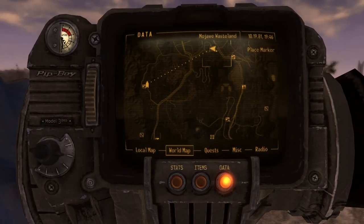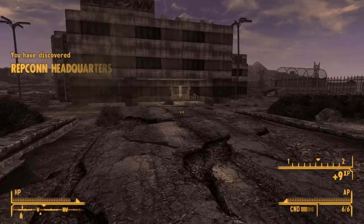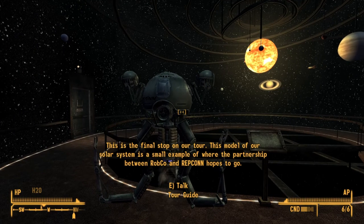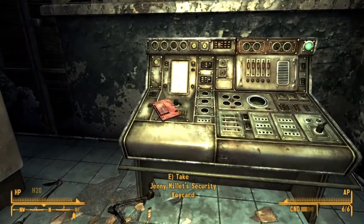West of the 188 Trading Post, you'll find Repcon Headquarters. Enter between 10am and 5pm for a free guided tour. At the end of the tour, a robot unlocks the planetarium, and you can enter a maintenance room to find a security card for the first floor.